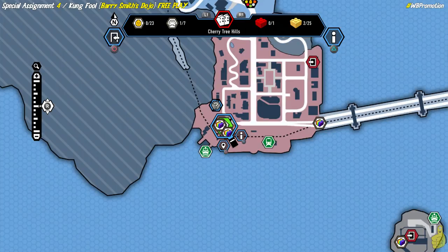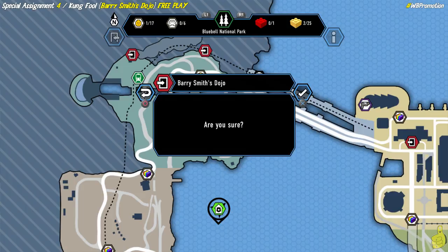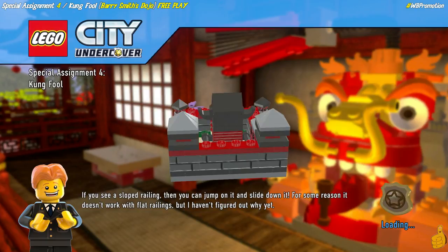We're gonna get all those police shield pieces as well. Real quick, make sure all your red brick stud multipliers are on and ready to roll. Let's go ahead and check out our map and choose Barry Smith's Dojo - you can see we've got two of the three gold bricks, and all the other things we still need to grab. No need to change costumes quite yet, however we do cover that soon as we're gonna need Rex's super strength in an upcoming video.